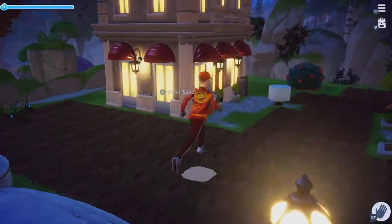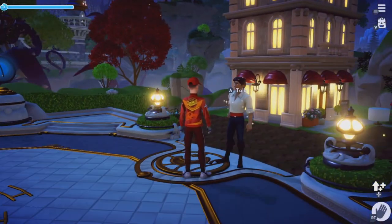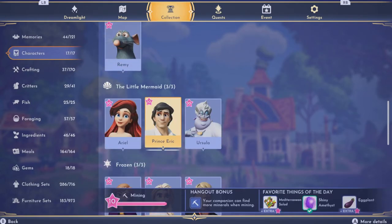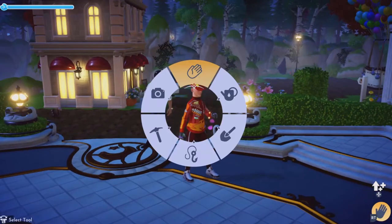Here's Eric — he's one of my level 10 mining partners, as you can see. Okay, he's going to help us out today.